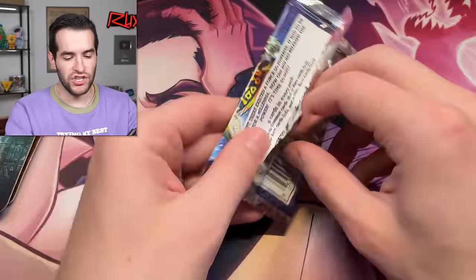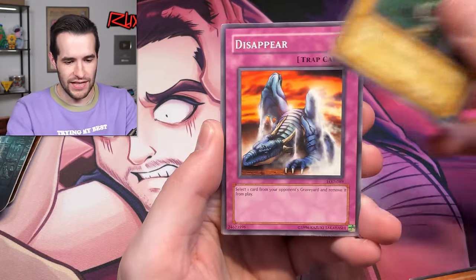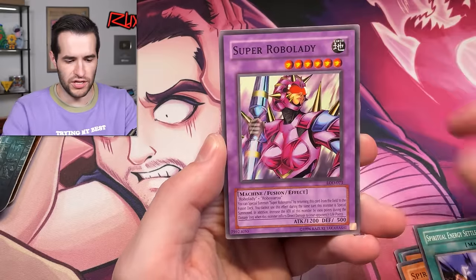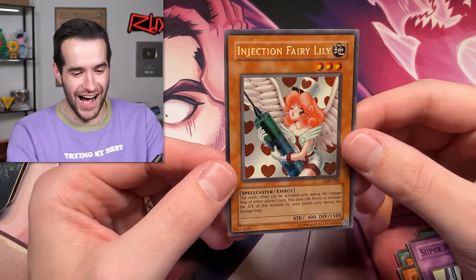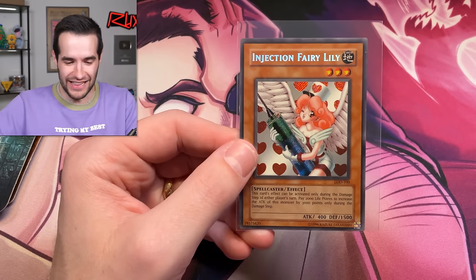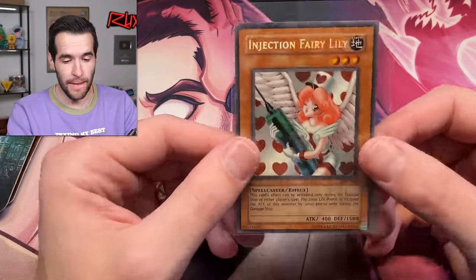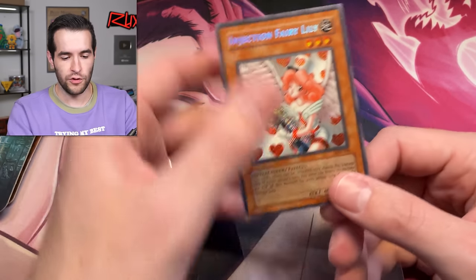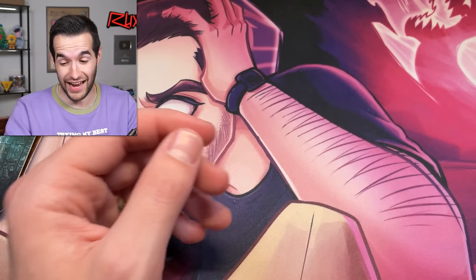Legacy of Darkness — can you bless us with an Injection Fairy Lily, or maybe a Yatagarasu? Here we go: Disappear, Puppet Magic of Dark Ruler, Serpentine Spirit, Rayou, Spiritual Energy Settle Machine — super — Robo Lady... it is an Injection Fairy Lily! Out of a random booster pack! We'll take that! This opening just got a whole lot better — the loose packs have been really good. The centering is pushed but who cares — getting Injection Fairy Lily out of a loose pack, even unlimited, is pretty amazing.